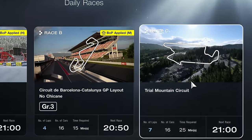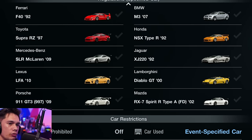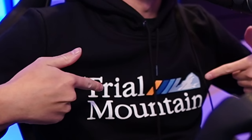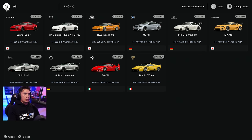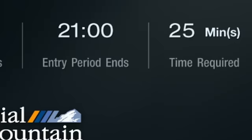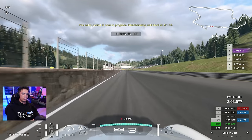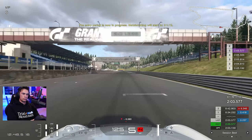Hello viewers, we're jumping into a super interesting Daily Race C for this week, one where we have 10 different cars on offer at Trial Mountain. Now out of all of these cars, it seems that the BMW is the go-to car, which is why I'm going to be choosing the Porsche. And after giving it a solid six laps, it does indeed turn out that this car is off the pace.